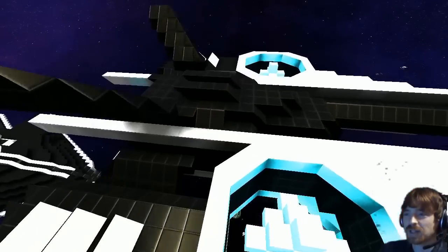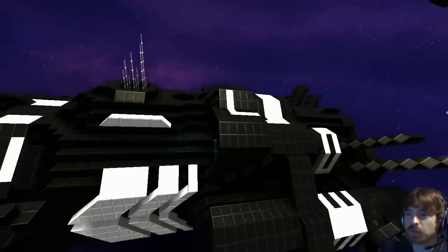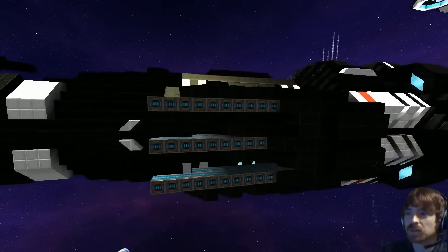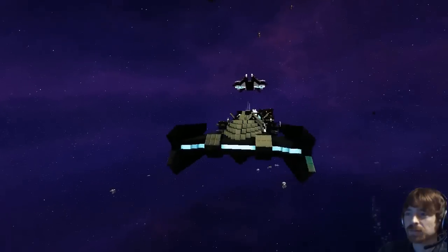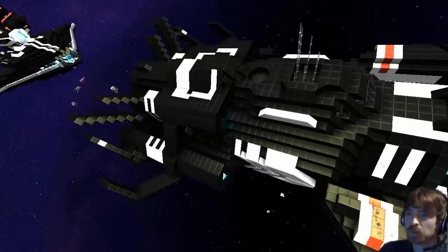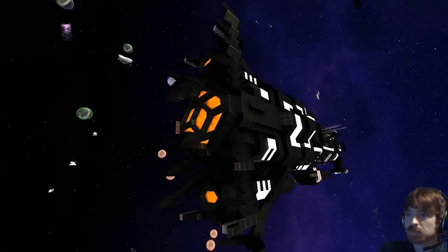Let's jump down to the main event. What is the name of this ship? This is the SFW Crosswind, and she is a small patrol ship. Define small? I think this one's like 118 meters long.